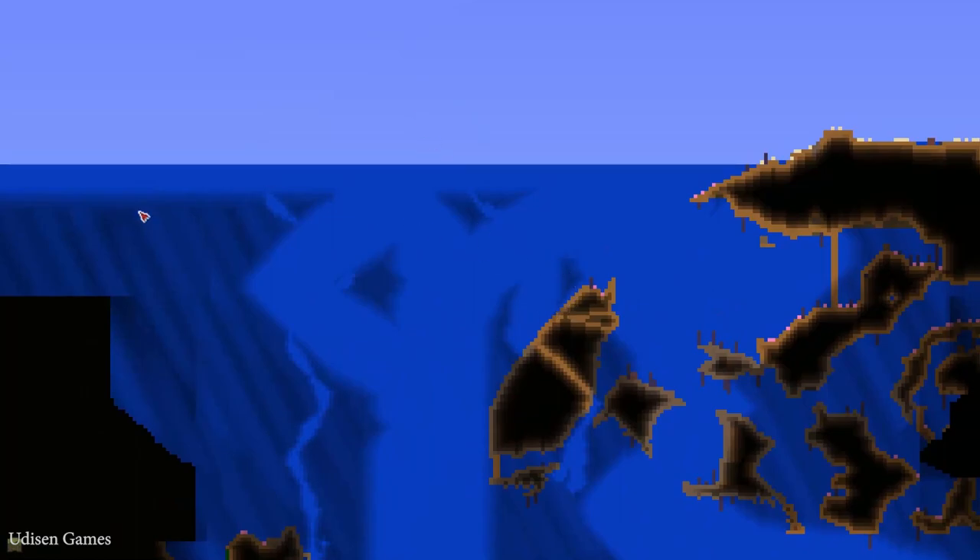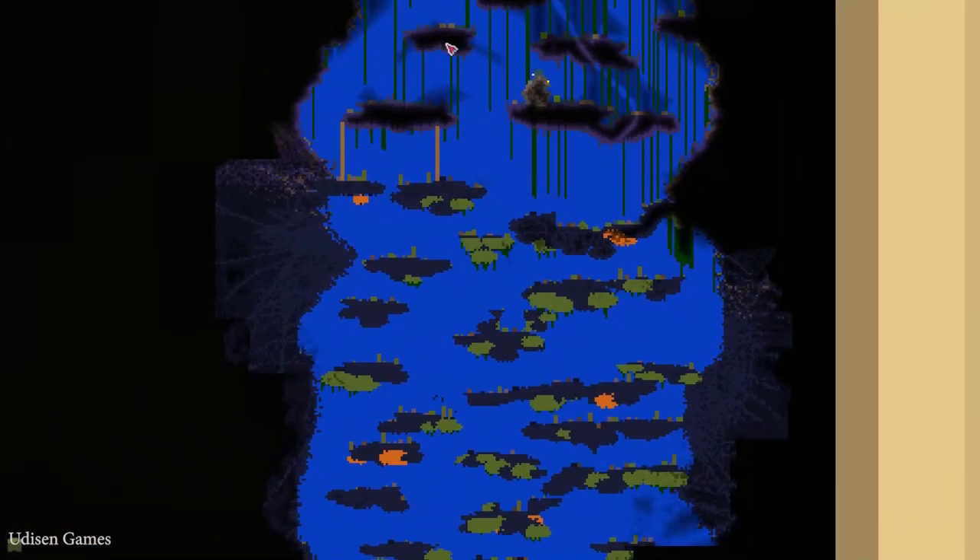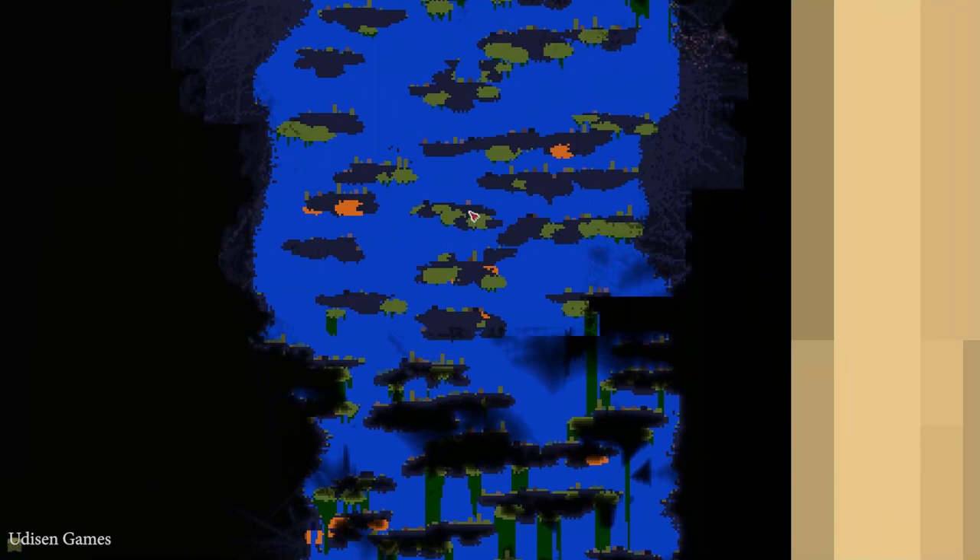Here is the surface, and under the surface is the Sulfuric Sea. Under the Sulfuric Sea is the Abyss. The Abyss has several layers. The deeper your goal, the more powerful the enemies and the more powerful the loot you can obtain. Under the Sulfuric Sea is Abyss Layer 1, then Layer 2, then Layer 3, then Layer 4.